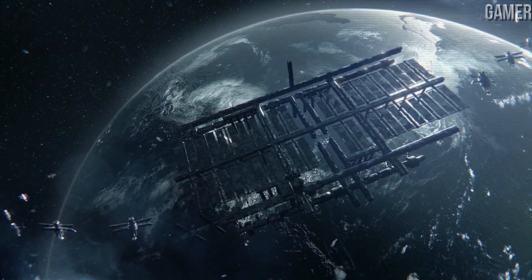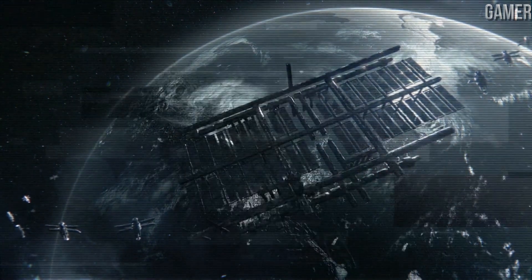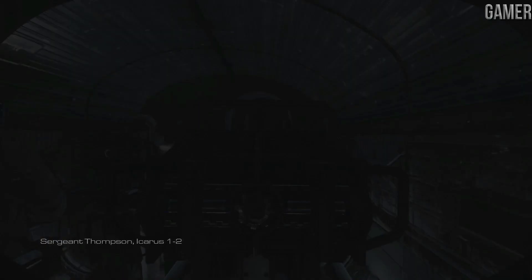Get in there and get it done. Roger. Going in. Heavy Federation reinforcements are in pursuit of ground forces. Sit rep. Merrick, be advised — we made it to the station. Make it fast, Axle. We're taking heavy ordnance down here.